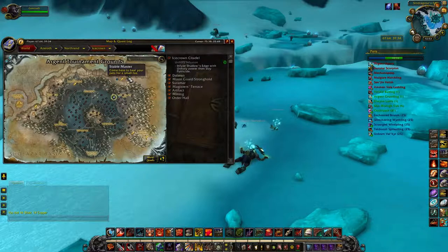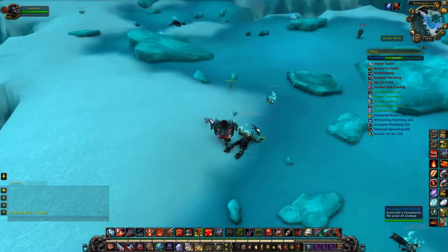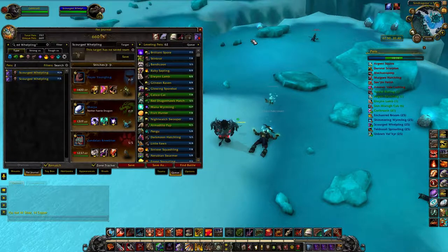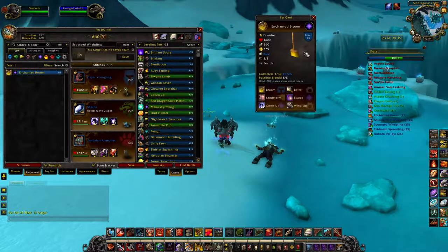Continuing our tour, we are now in Icecrown, just south of the Argent Tournament, looking at Scourge Welplings. These are a fantastic pet — a double counter to dragon-type pets. Being undead, they take reduced damage from dragon-type attacks, and they have humanoid attacks with Call Darkness and Dreadful Breath. The H/H breed has 1800 health, and 276 attack for a non-attack-power breed is really solid. The Power/Speed breed has 305 attack. Use these guys whenever you're going up against a lot of dragons.